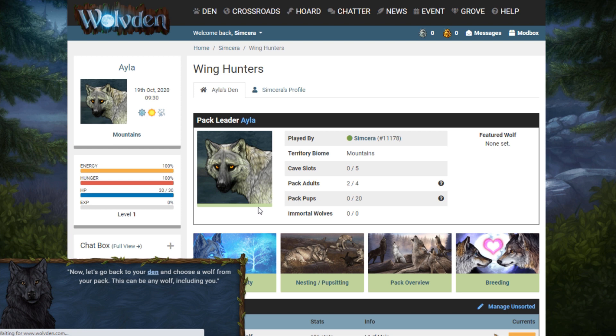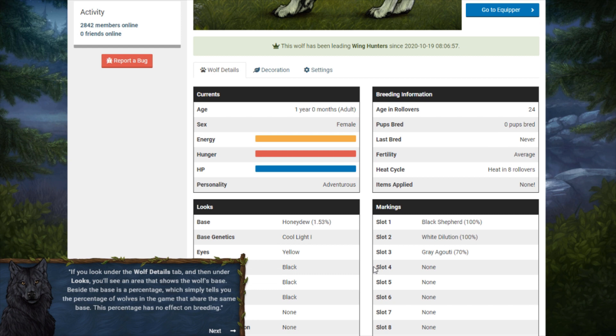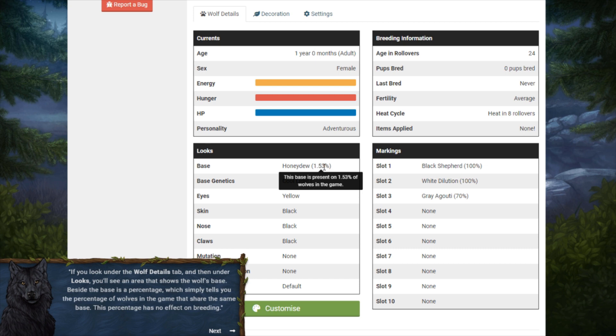I'm not really sure that I like Isla's look but I really like the honeydew base. All wolves have their own genetics built in, and breeding different bases and markings together can generate different combinations. Under the wolf details tab, under looks, you'll see the wolf's base. Beside it is a percentage showing how many wolves in the game share the same base — this has no effect on breeding. Honeydew will only be available as a starter base for the first several days of launch.